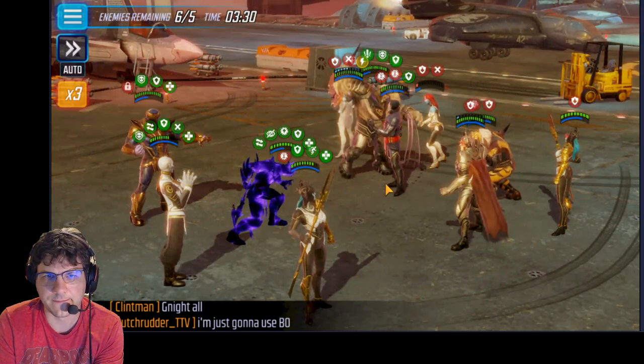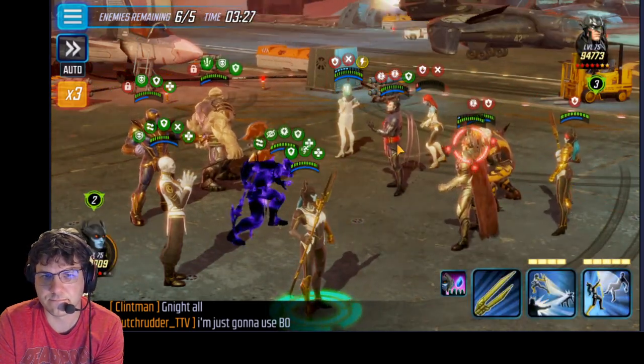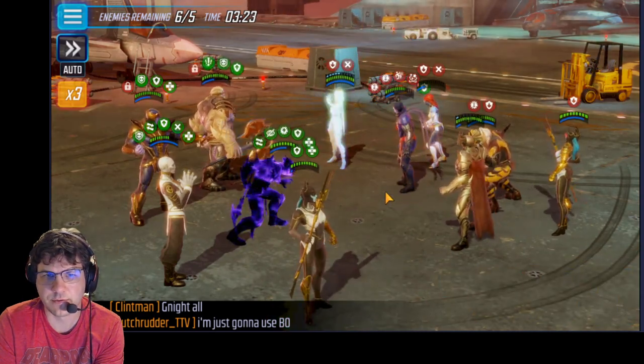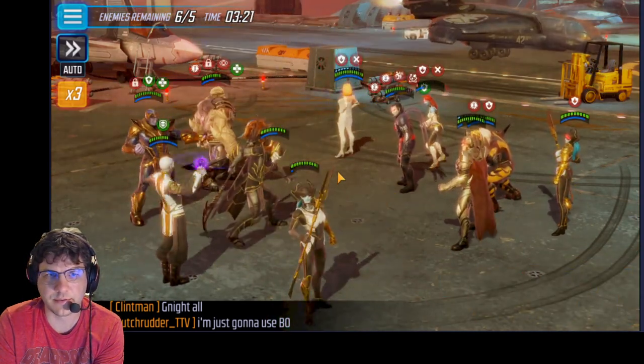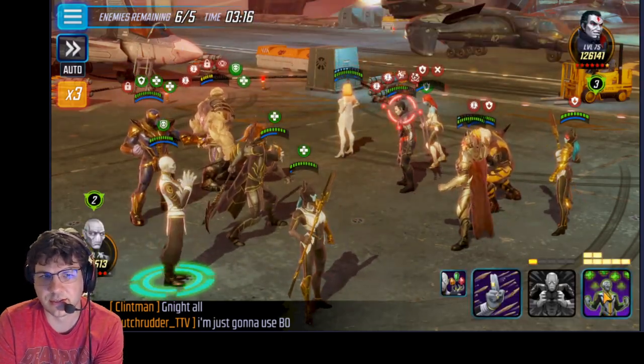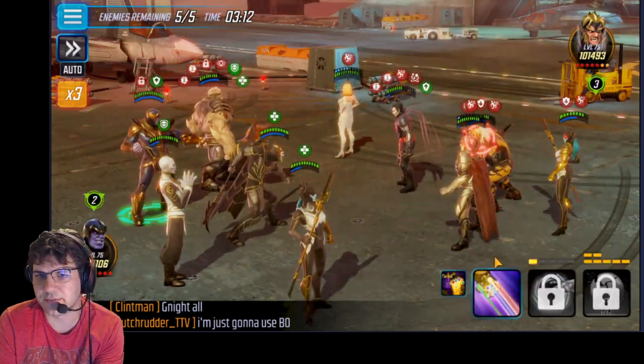Mystique is gonna go down pretty quick. We really need to get rid of Strife — that's the main thing. We'll stun Sinister so he can't share. Cull takes a pretty bad hit unfortunately.